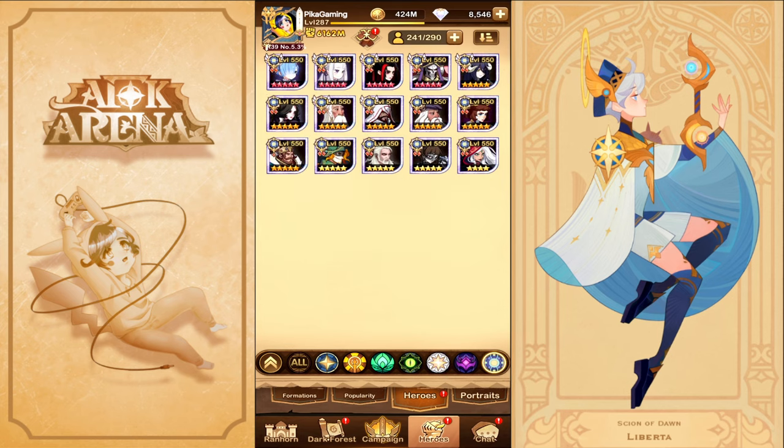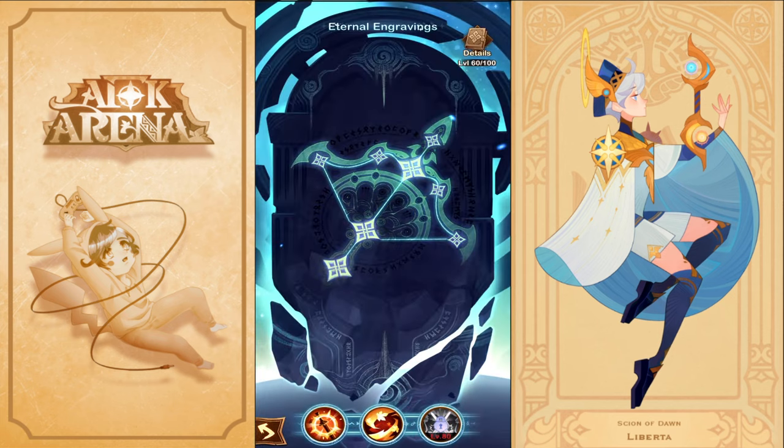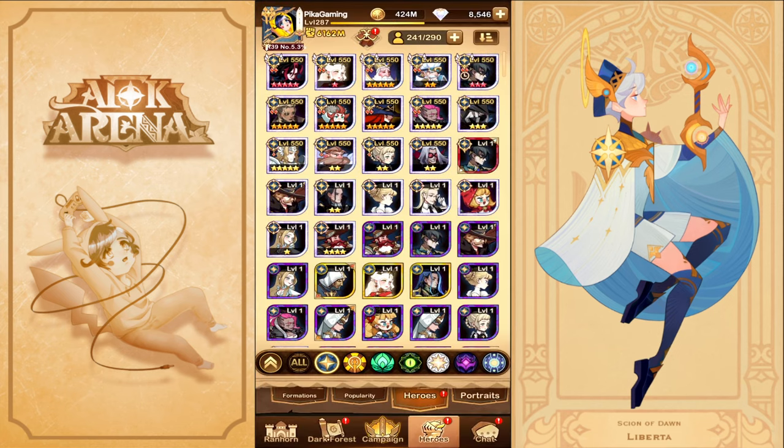Another unit is Mulan — she's relatively free-to-play if you were there for the event, or you can borrow or collect her. She's a super solid unit. Get her to at least Engraving 30, ideally Plus 60, and build her signature item and furniture. She's used in many lineups including Nightmare Corridor. I'm still building her collection items, but with T1 gears she works perfectly.